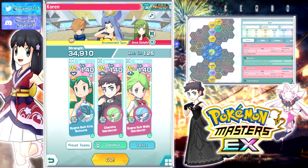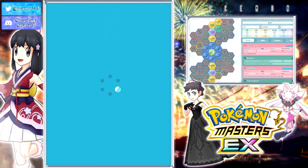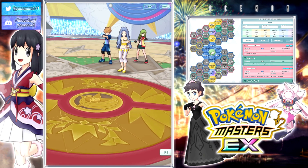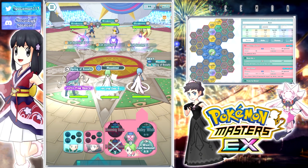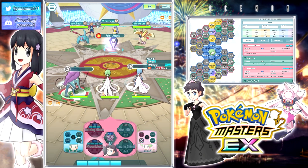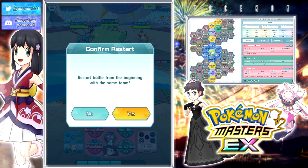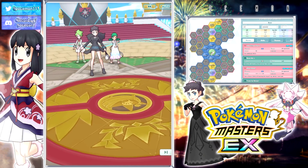Yeah, she could theoretically do it — is it likely? Probably not. So let's try that out. Here's what we're planning to do: we're gonna have Chris, with a lot of RNG involved, hopefully get the MP refresh on her trainer move, and hope every single one of Diantha's Moonblasts get on a roll. That's basically what we're trying to do here. With enough RNG on your side, you could theoretically get full Devastation by your first sync — which we immediately did not get.